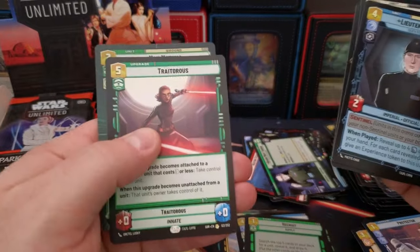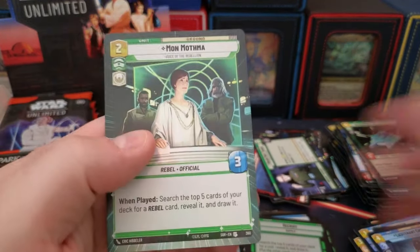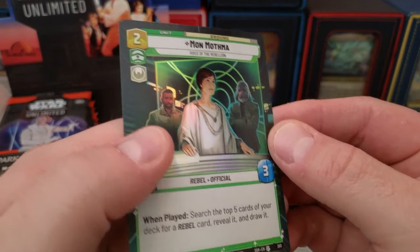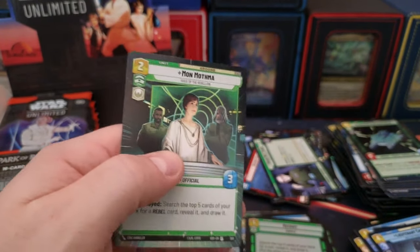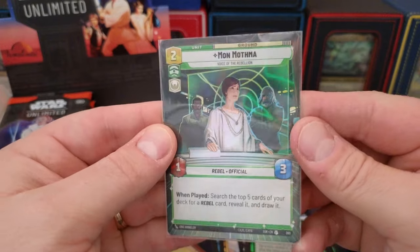Rare Traitorous. Oh — an uncommon foil Mon Mothma! That's pretty awesome. Borderless hyperspace Mon Mothma — yes!